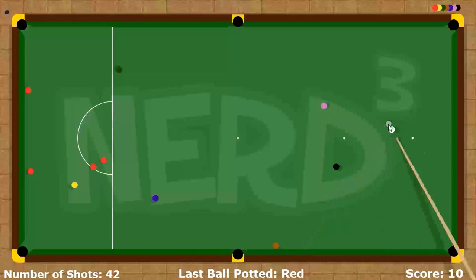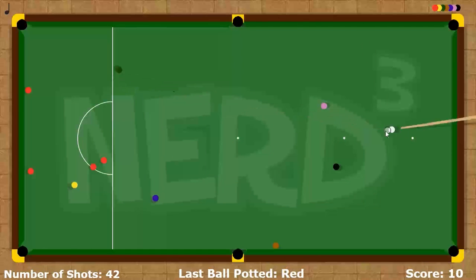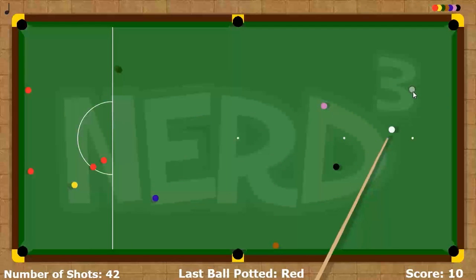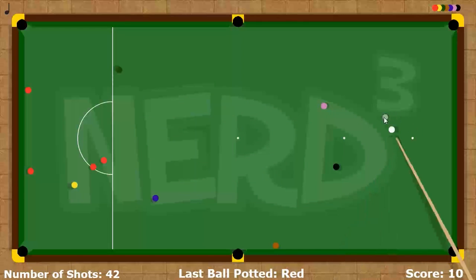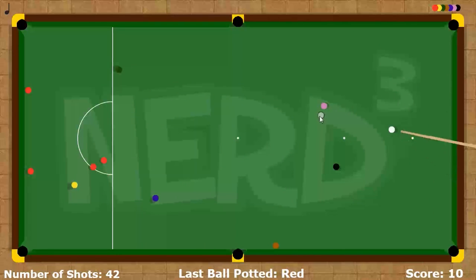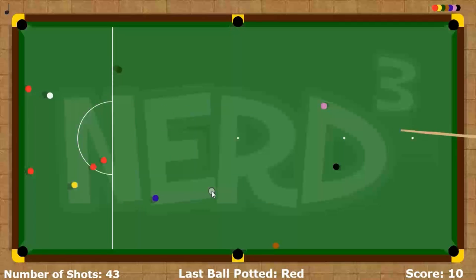He mentioned rendering the same object twice — the pool cue once for the cue and once for the shadow. If you're doing that, you're wasting texture resources and RAM. Remove the pool cue for the shadow and create a more basic version — just a box — and turn that into the shadow. Don't render the same texture twice.